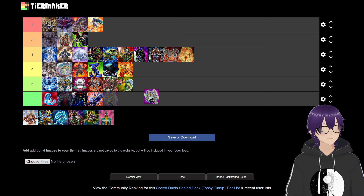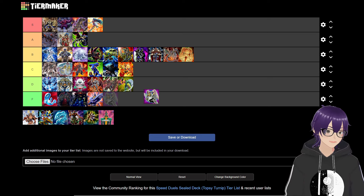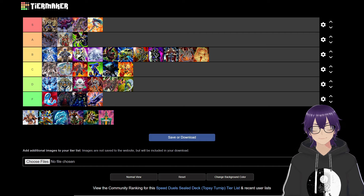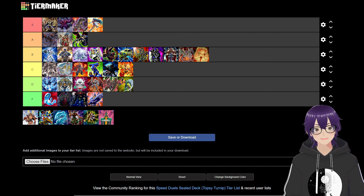The next deck Yugi has is the Magnet deck, and I was so unbelievably impressed with it. I think it's at least B tier — honestly it might even cross into A tier. I'm going to place it below Cloudian but it's an excellent strategy. It's really, really good. Let's talk about it.